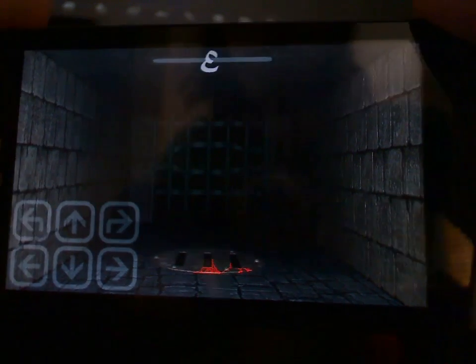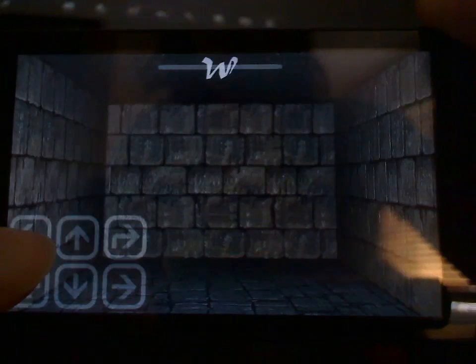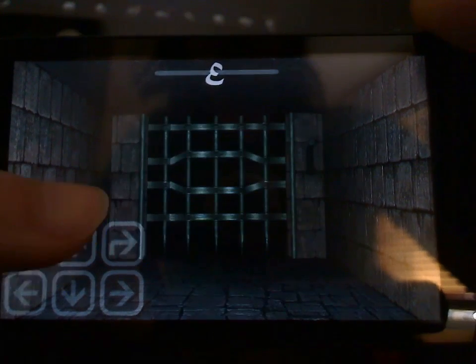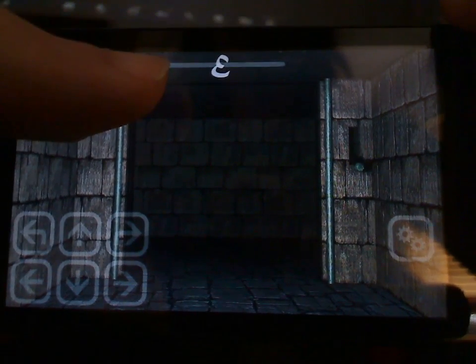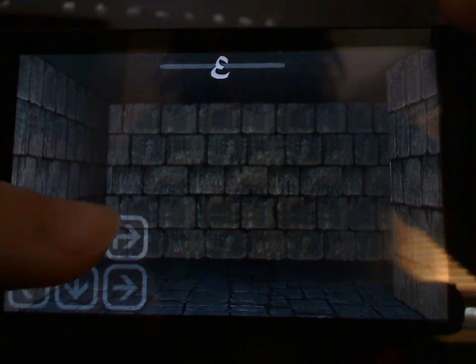You control with the bottom left of the screen using those little arrows. The top left arrow makes you turn left, the top right makes you turn right, and then the other four arrows make you move forward, backwards, and sidestep. A little cog item button appeared at the right-hand corner when I approached the door, which let me open it.